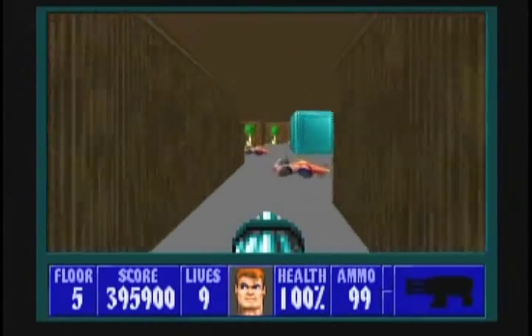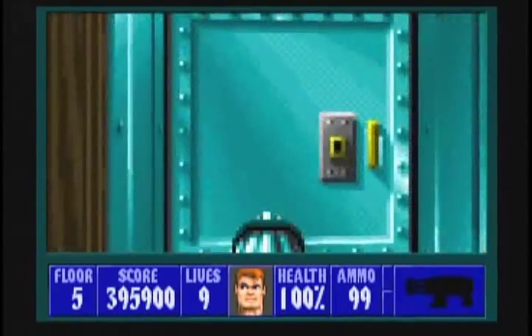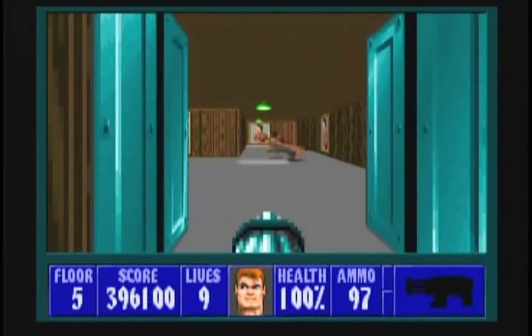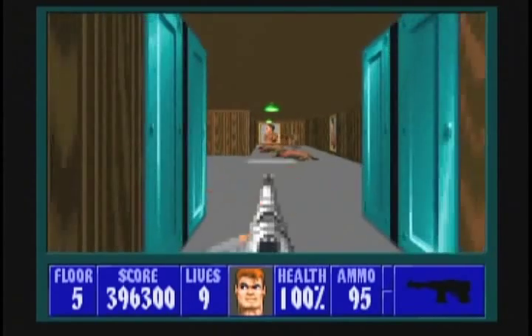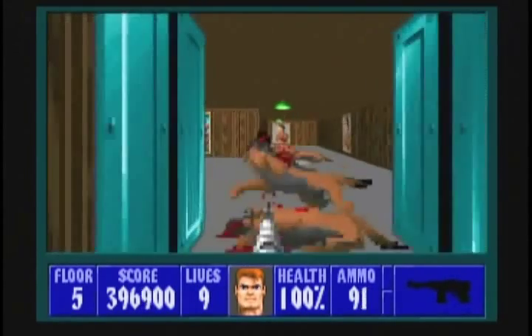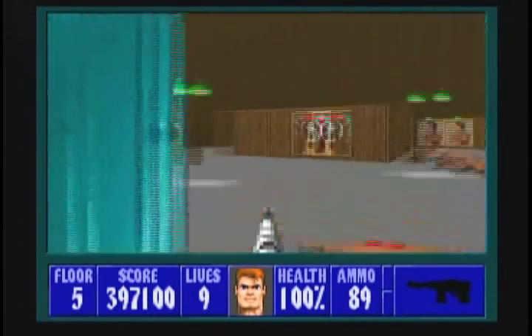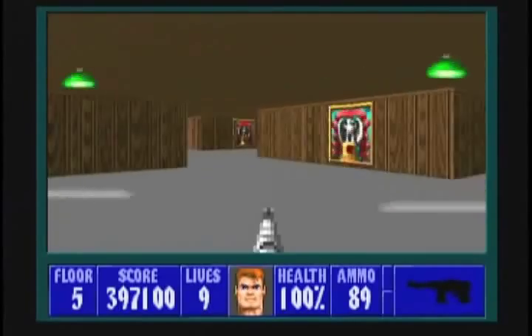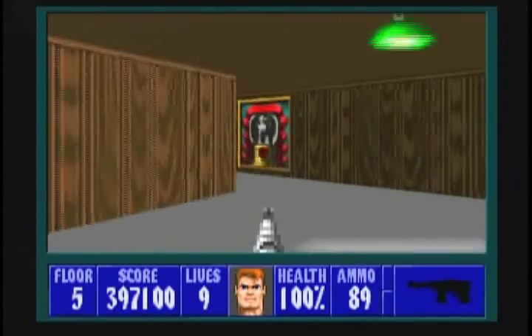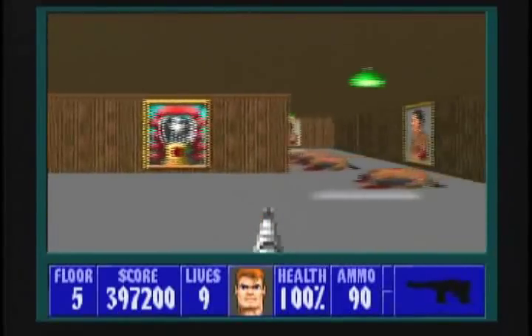We've now opened up all the doors in the start room apart from the door we skipped, so now we'll go and open it. There are a few German Shepherd dogs in this room, so stand in the doorway and take them out as they appear in front of you. That's the last of them. Head into the room, head left, then left again to take out this guard. Be sure you do that, otherwise you'll get shot from behind.